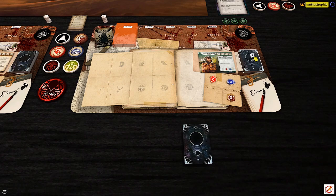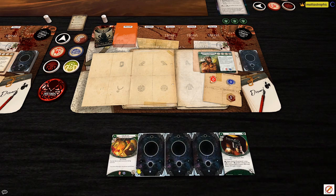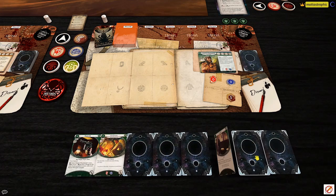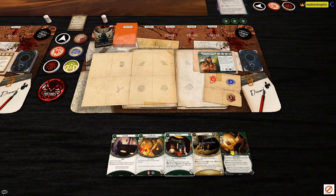For Winifred's opening hand I'm just looking for assets. Leo DeLuca is good to see early but he's expensive. I'll mulligan away the skill cards. Lone Wolf is a good one to see right now. Leo is going to be a little expensive at the moment, so I'll go Lone Wolf — down to four resources, upkeep goes to five, next turn I'll be at six and can afford Leo with four actions.